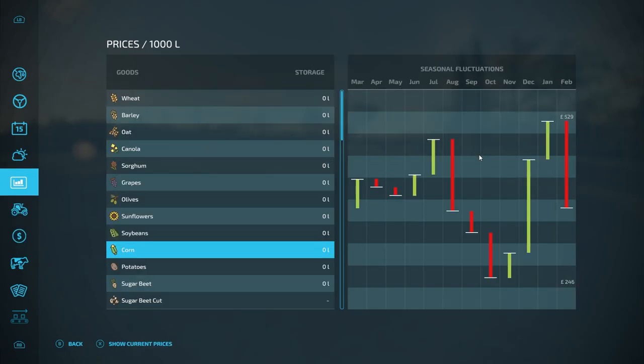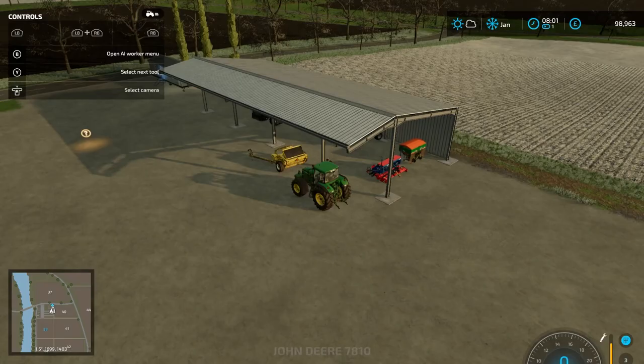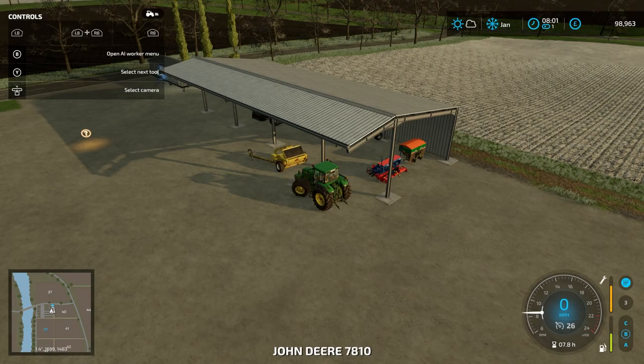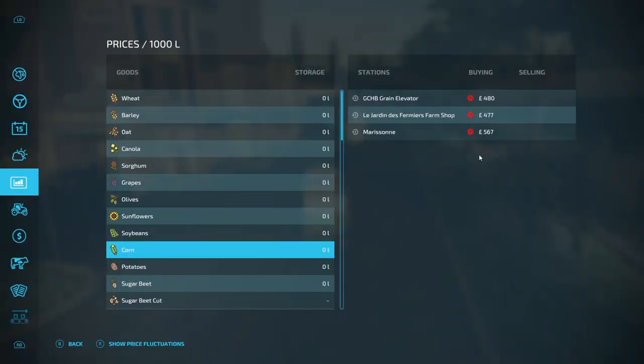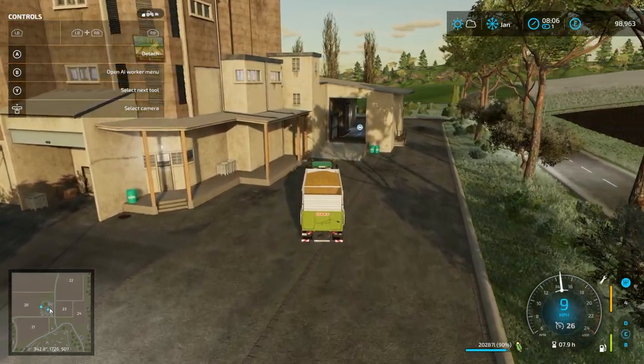I think actually we can sell our corn now. Where's the best place for me to sell? The grain elevator — oh, they are on the way down. So I think others have got the same idea and we do need to quickly get our grain to the grain elevator. Let's check the price — it's still 480 pounds per 1,000 litres. Let's see how much we made last season.